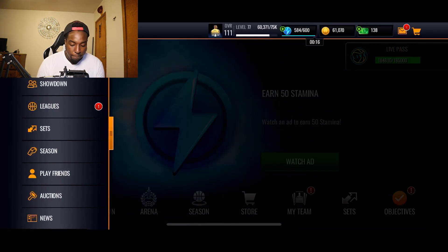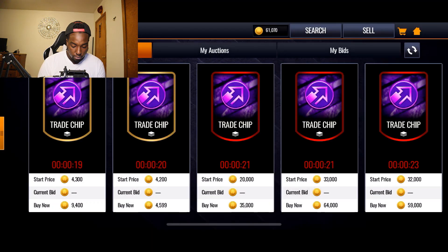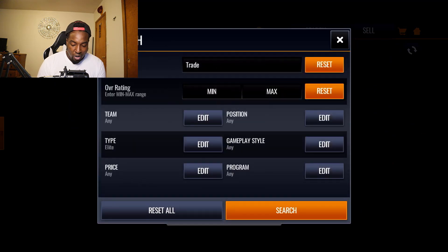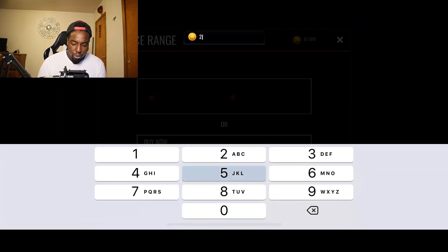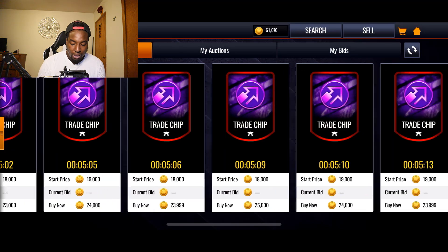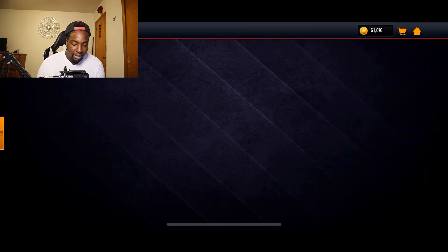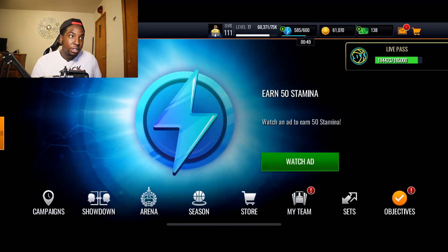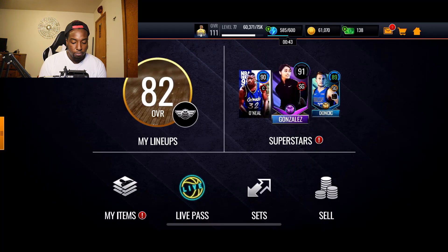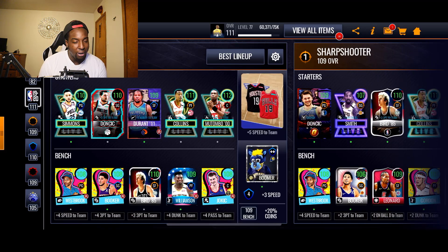Let's go over to the auction house and see if trade chips went up in price. Elite trade chips are still pretty cheap — I don't think they went up too much in price. You can still get bids at like 15k, so if you don't have any trade chips you could easily just use your coins and go get them. The hardest thing to get for the Luka Dončić will probably be the 109s, but you could snipe them for a cheap price if you get a good bid.